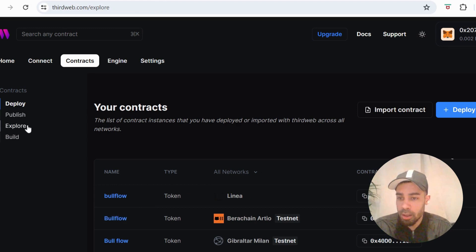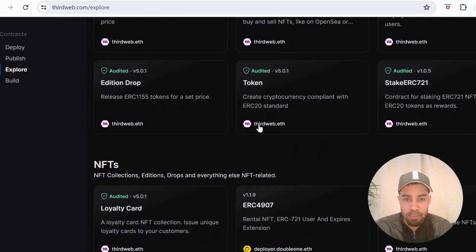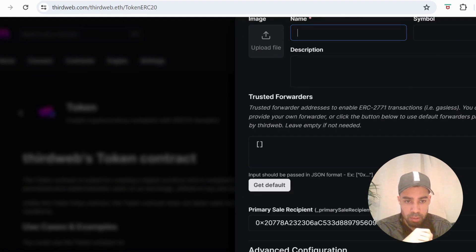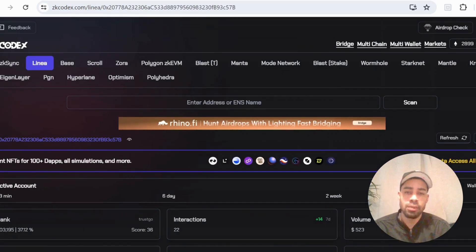The last thing we're going to do is deploy a token contract using Thirdweb. Go to the Explore tab, go down to Token, click Deploy Now, put in a name, symbol, and description, upload a logo if you want, choose the Linea network, then deploy. It costs a couple of dollars to deploy the contract. Once deployed, you'll be taken to the overview page of your contract — you then want to mint tokens on the contract to complete it. Whatever supply you set doesn't matter; it's another dollar or two.